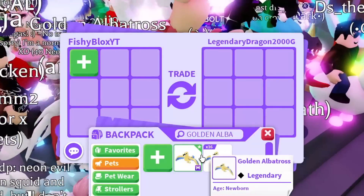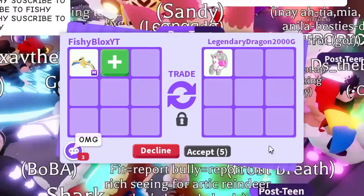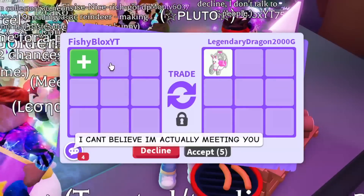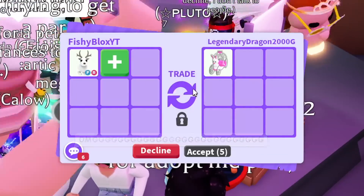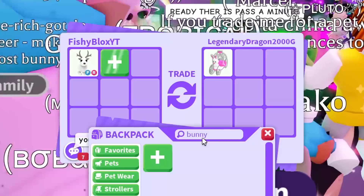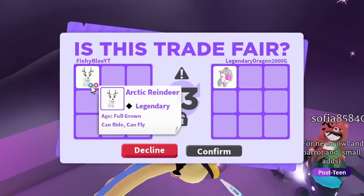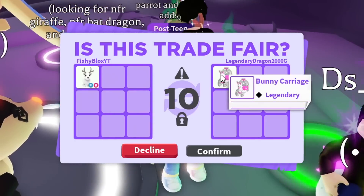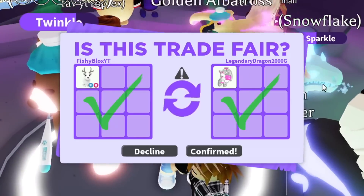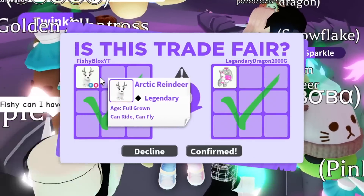I like this guy's name - Legendary Dragon 2000G. Let's see their offer: a shadow dragon, frost dragon, all these dragons - oh wait, a bunny carriage! That is actually kind of rare. I don't think I would trade the golden albatross for it, but I do kind of want it. I'm gonna put in an arctic reindeer - I'll overpay a little bit. I don't have it anymore so I'll give them my only arctic reindeer and get the bunny carriage in return. I know I'm overpaying, but they're kind of hard to find sometimes.